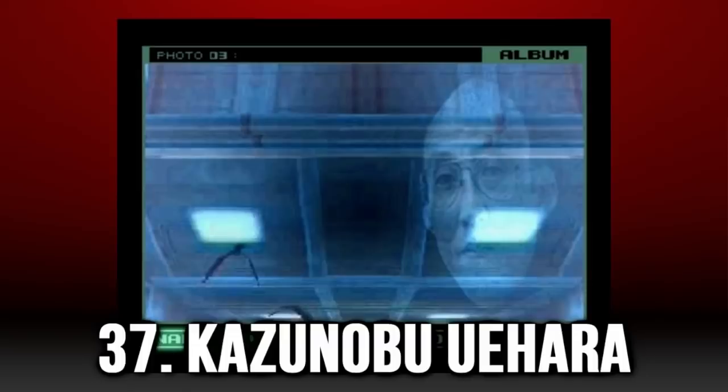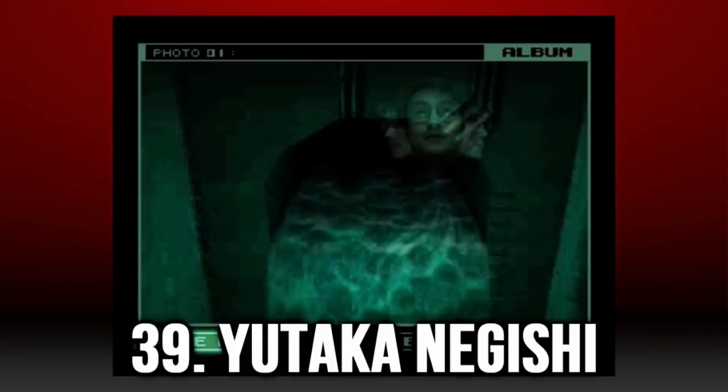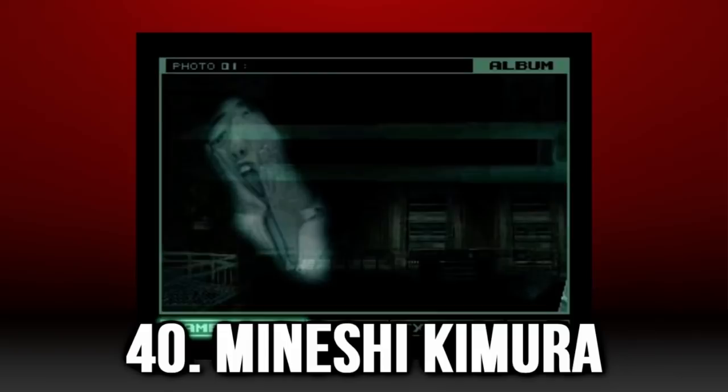Yutaka Negishi is hiding in the northern warehouse after Raven's fight, with all the turret cameras up the walls. Throw a chaff grenade, run to the middle of the north to south connecting bridge, and then aim at the water flow to your left. Minneshi Kimura is on the highest floor of Rex's hangar as you head towards the platform towards the cockpit. Stand on that metal scaffolding, aim towards the railgun of Rex and then take the picture, but make sure that you get the tip of the railgun within the frame.